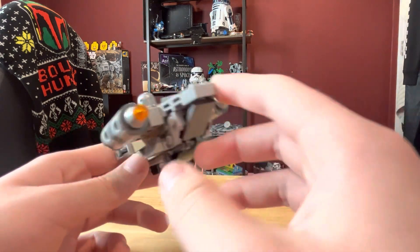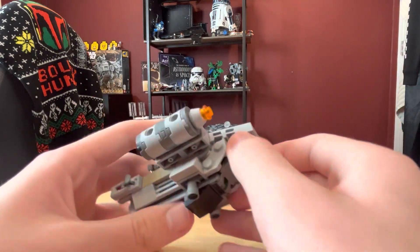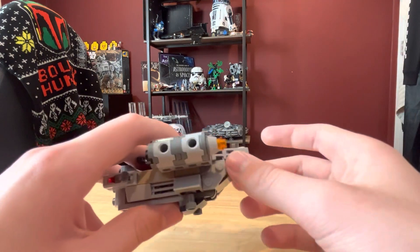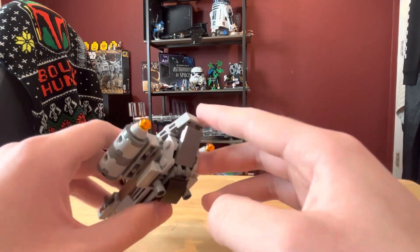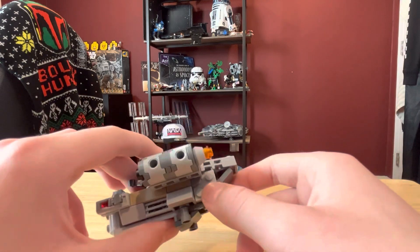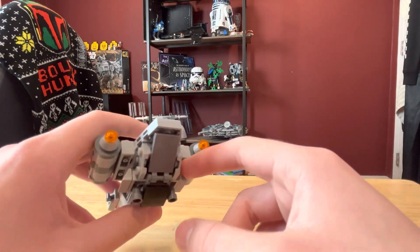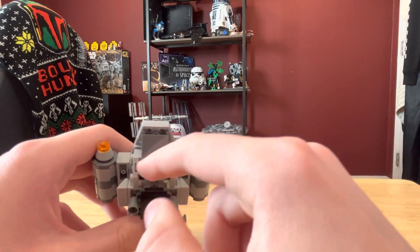Probably the best feature of the set: the back can open up. I actually don't know if that's an intended feature, but it was clearly on the box. In the initial design I wonder if they made this as a slant, but then thought it looks like a back door, so they made it a feature. I just wish there was a small print on here to signify that there was a back door.